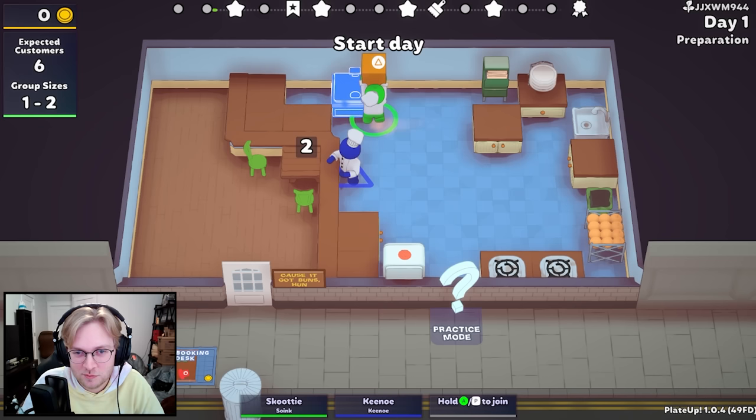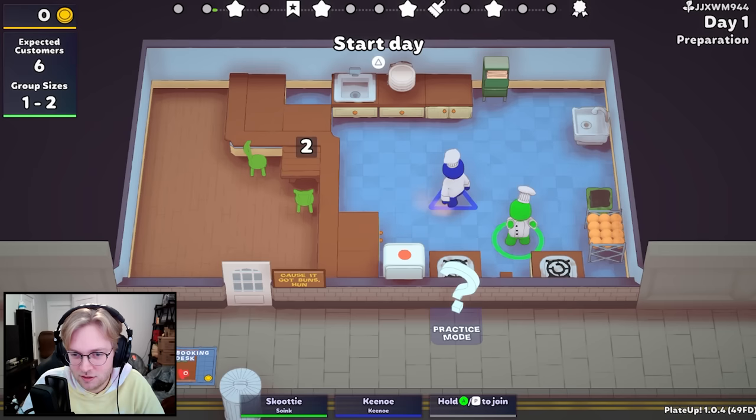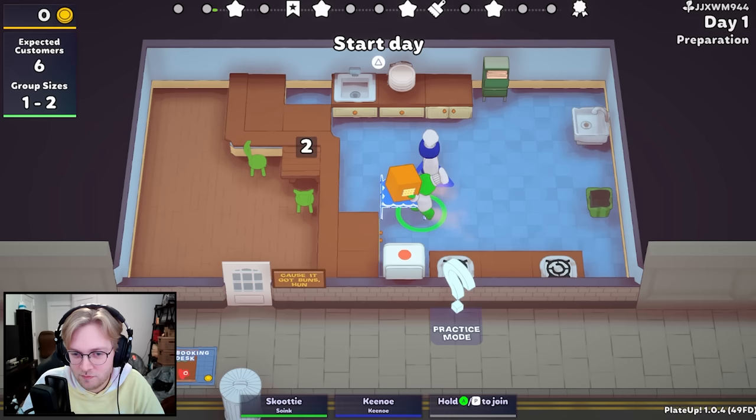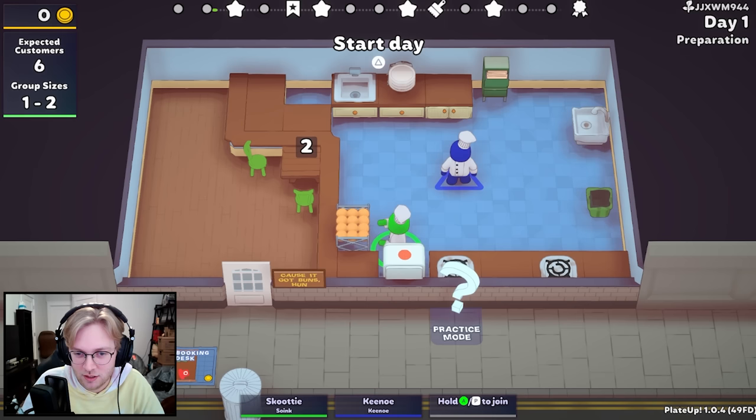Yeah, so let's see. We can do the cooking stuff up here and the cleaning and the cooking down here. You want to do the cleaning side or the cooking side? Well, how'd you do the burgers? You put the patty on the grill, and when it's done, you put the bun on the patty and then plate it. Oh, super simple. Yeah, I can do that then.